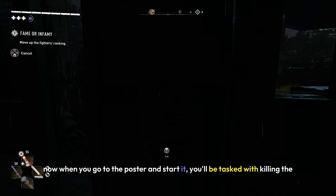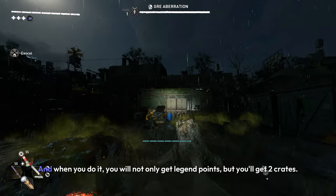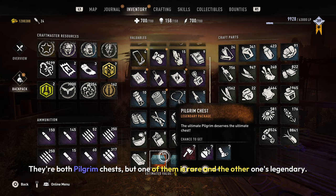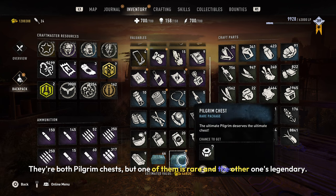When you go to the poster and start it, you'll be tasked with killing the revenant again, and when you do it, you will not only get legend points, but you'll get two crates. They're both pilgrim chests, but one of them is rare and the other one's legendary.